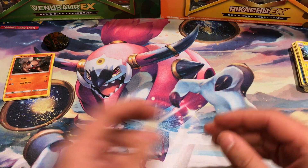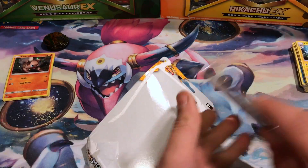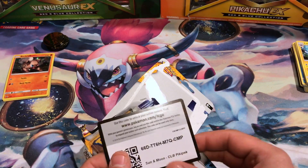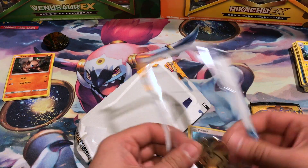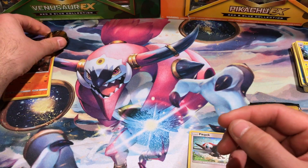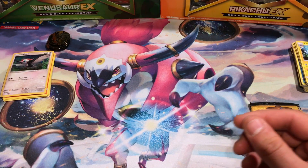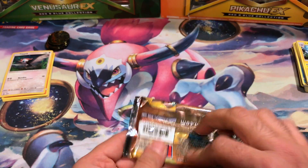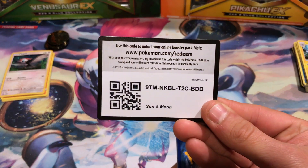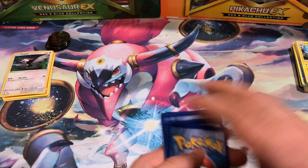Not one single holographic card of any kind, so that means we're going to have to go with the bonus Pick-a-Pack — the Checklane Blister Pick-a-Pack. And the last pack.